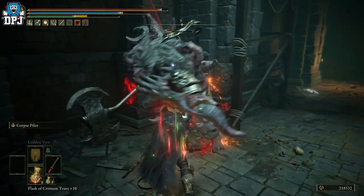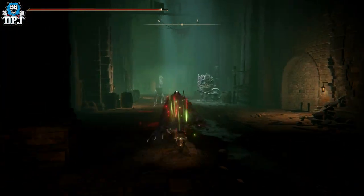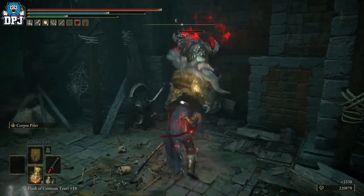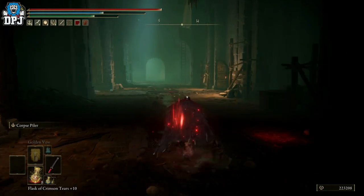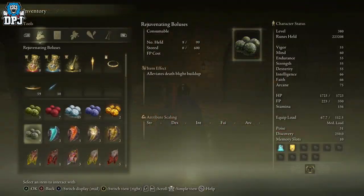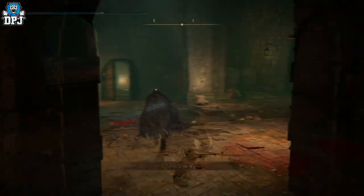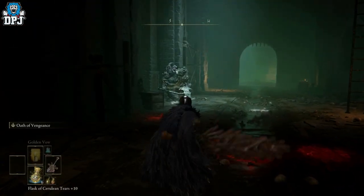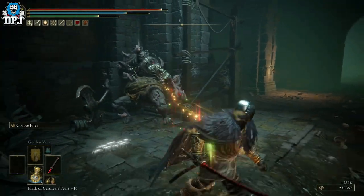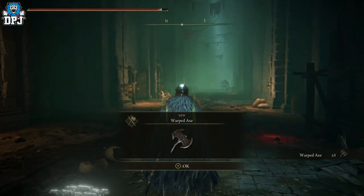It's quite a rare drop — I believe it's between two and four percent, so it may take a while, though you could get lucky like I did; I got it on my third try. Kill them both, run back to the grace. Remember, if you use a Silver Fowl Foot, it also gives more Discovery — but do not fast travel while it's active or you'll lose the buff. Run back, sit at the grace, stand back up and you'll still have the buff. Then just rinse and repeat: run out, kill both guys, and hopefully you get it.